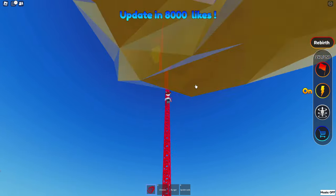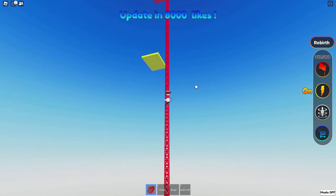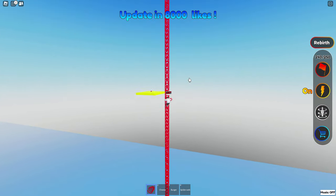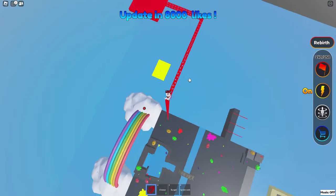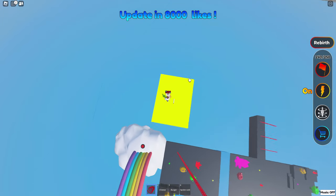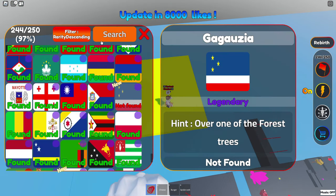There's another platform — a lower platform than previously. Let's just get this, shall we? Oh, there we go, cool! All righty — over one of the forest trees. Okay, back to the forest.